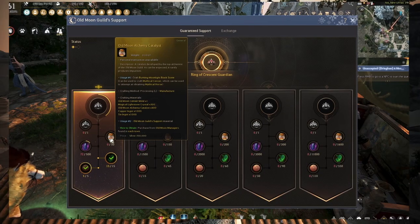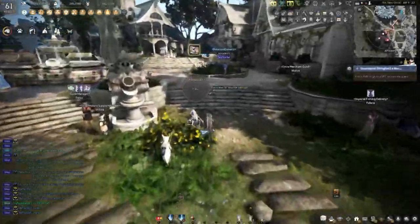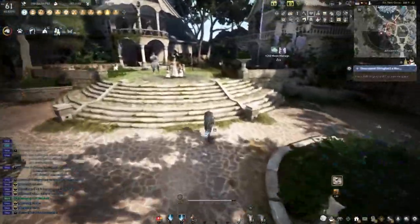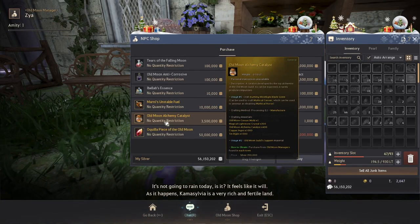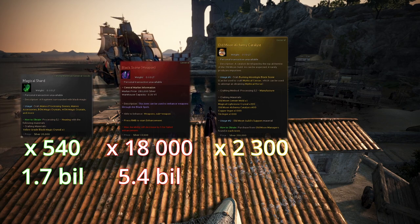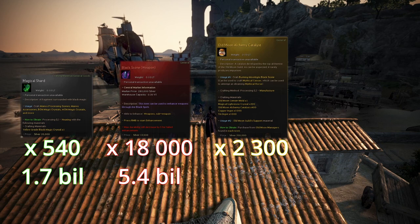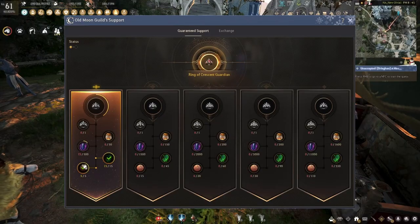Next, old moon alchemy catalyst. This overpriced honey will cost you 3.5 million apiece. You can get it at the nearest old moon manager. You are going to need 2,300 in total, which you can acquire for the highest price so far at 8 billion. So there is one more material to acquire, but this one isn't so simple.